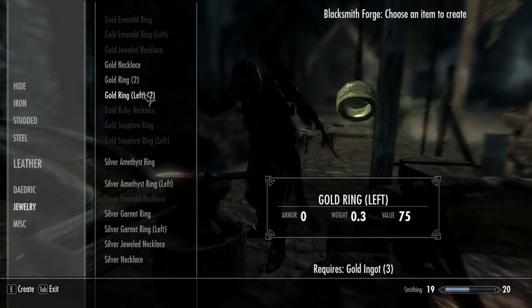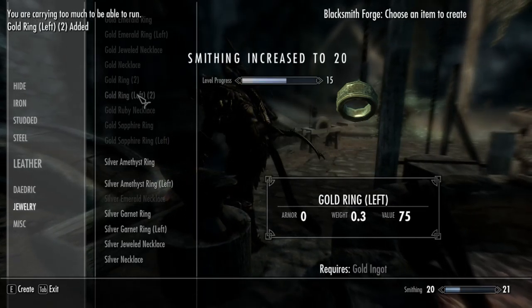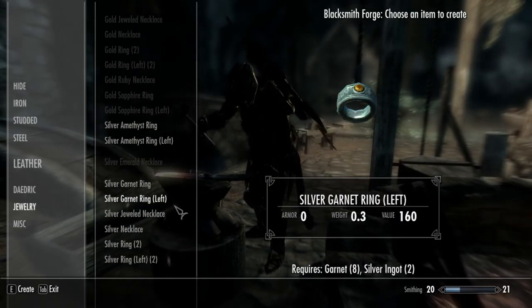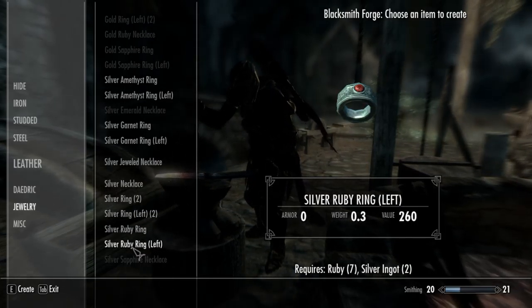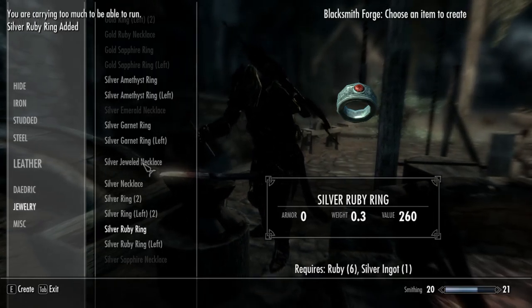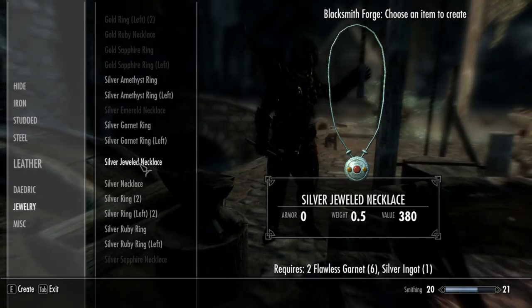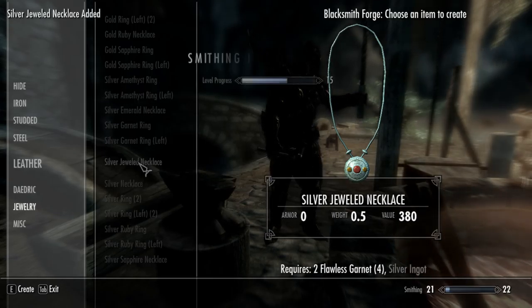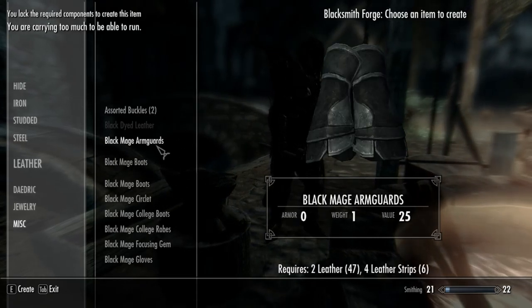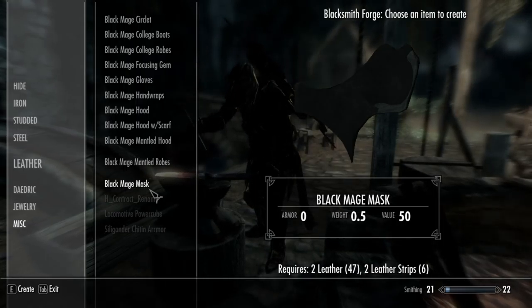Gold. Can I make them now? Why couldn't I put any of those in there - that sucks. Silver ruby ring. Silver jeweled necklace - two flawless garnets and a silver ingot. That's all I can make, huh?